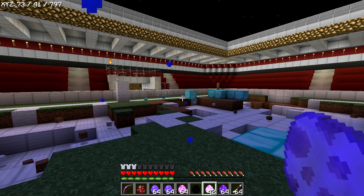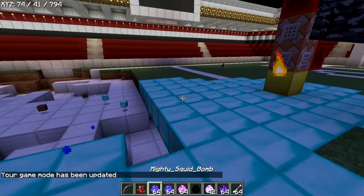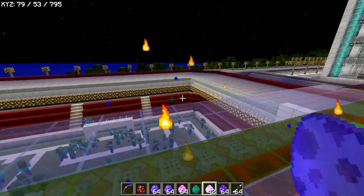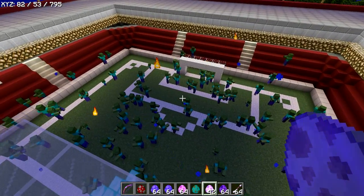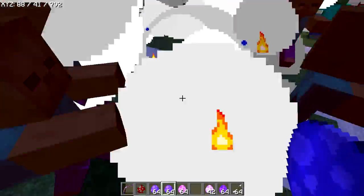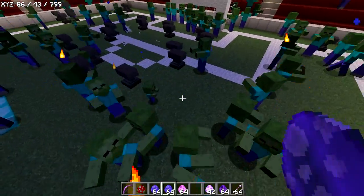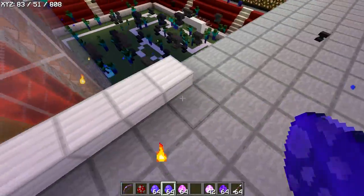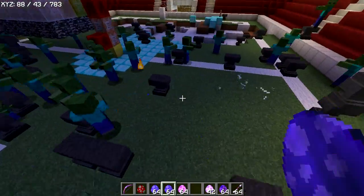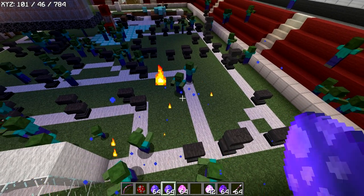The next one we have is the anvil bomb. What this does — I need to spawn in a load of stuff first. Okay, we've got all these people here — zombies, they're all innocent. So with the anvil bomb, you place them down and they will randomly drop anvils everywhere. It's powerful at close range, and there's a chance it will kill zombies from range too. It's quite effective.